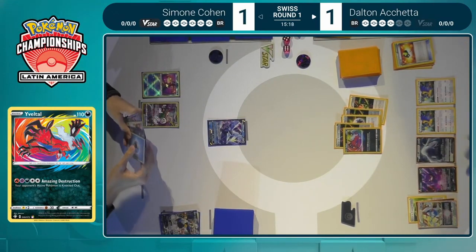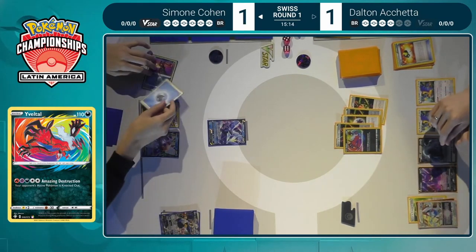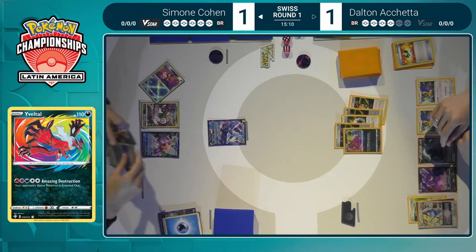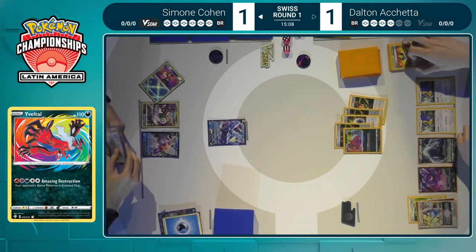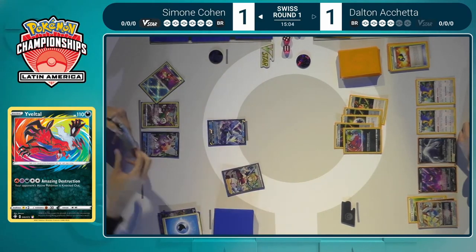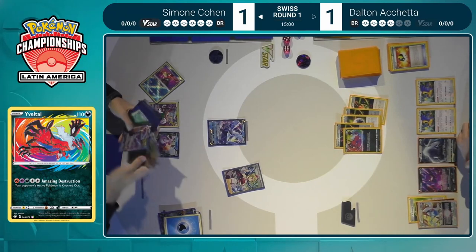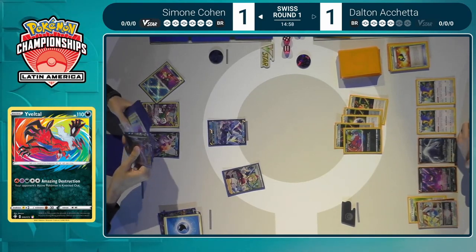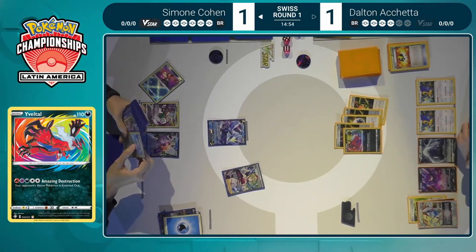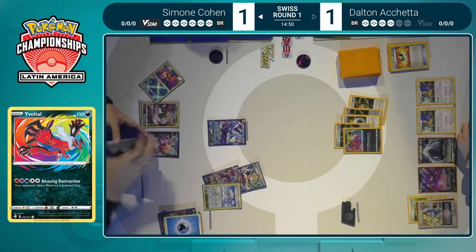Simone needs to find a way to knock out this Yveltal this turn. If she's not able to get three energies onto a Kyurem V-Max, Yveltal is just going to run through her board before she knows it. But there is the Irida, so that's going to be what's able to get her there — maybe just able to find a Kyurem V-Max plus a Palkia and load up all the energies that way. Or maybe look for the Temple of Sinnoh to slow down Dalton a little bit.